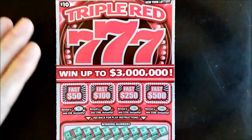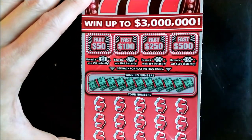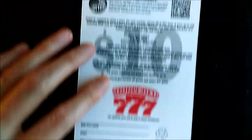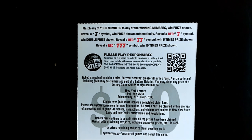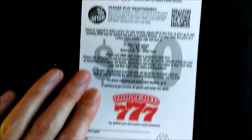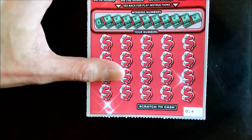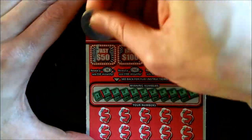This is our last hope — the Triple Red 7s. We have 4 bonus games here. We can win 50, 100, 250, or 500. Match the numbers. If you get a black 7, it's an automatic win. A red 7 is double your prize, double red 7 is 5 times your prize, and a triple red 7 is 10 times the prize. Odds of winning are 1 in 4.24. This is ticket number 14. Let's do the bonus games first.